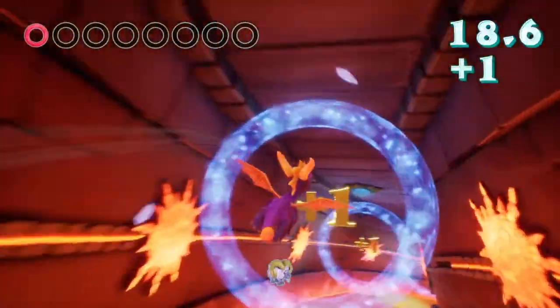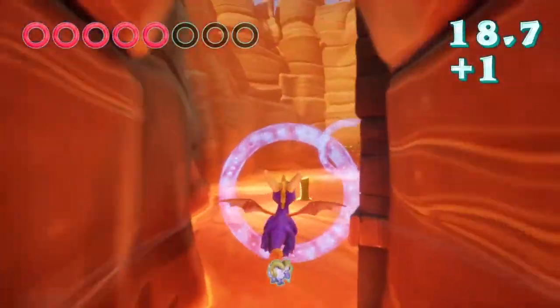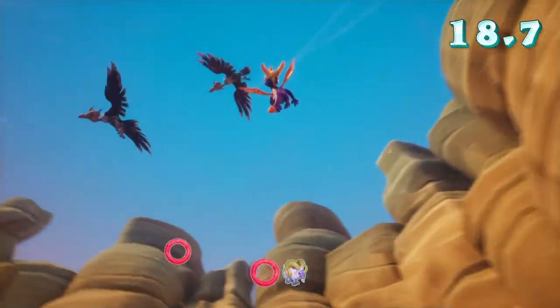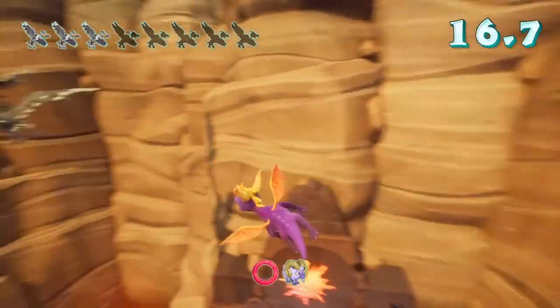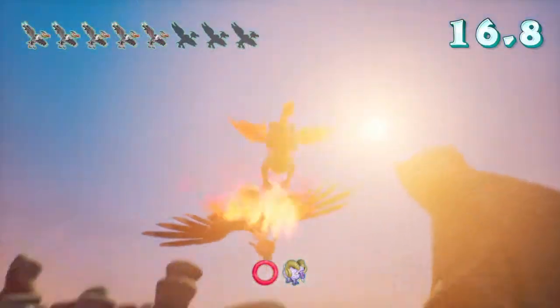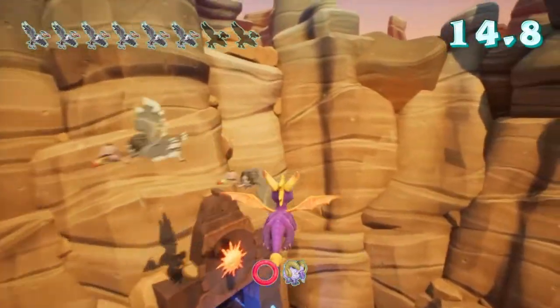Now let's go through these rings. You can see the shadows of the birds — go straight up. So you got all the rings now, and all the vultures will be right here. Just go around the circles, catch them, and flame them out of the air. And there we go.